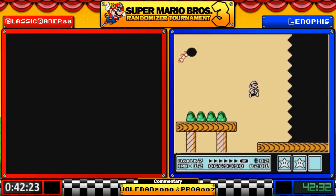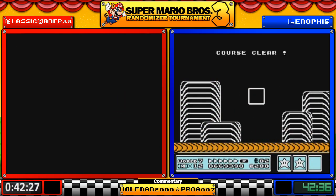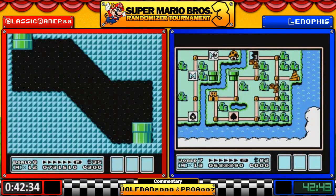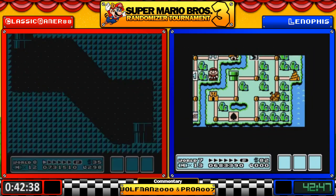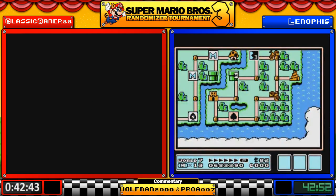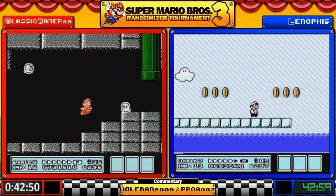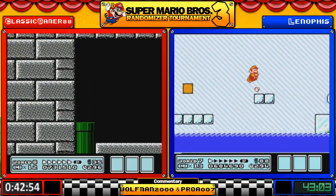That's a dead end — wait, does he still have a hammer? No, has to take the other one. Where's this going to take him? The other end — no more Lakitu Cloud. But at least it's a relatively easy fortress — World 2 fortress, the desert fortress, home to the Boo Diddlies.